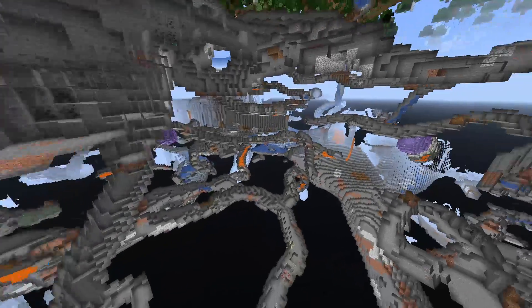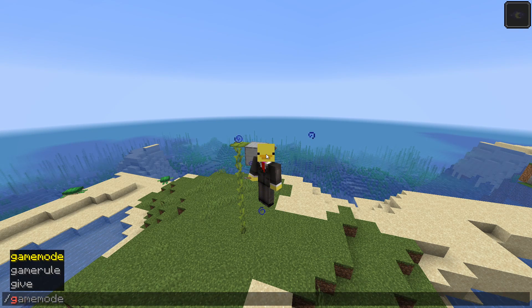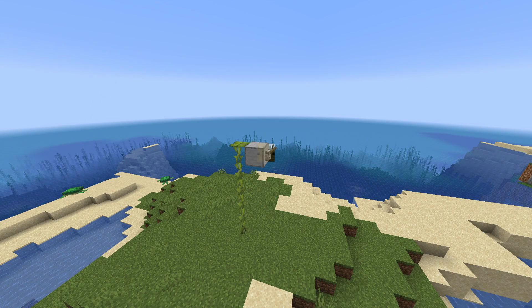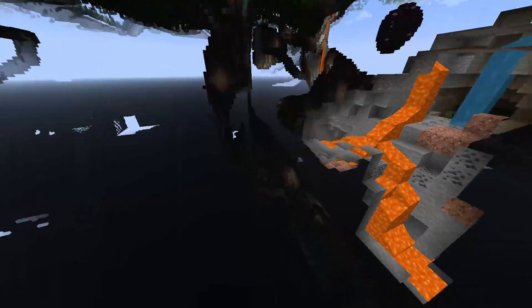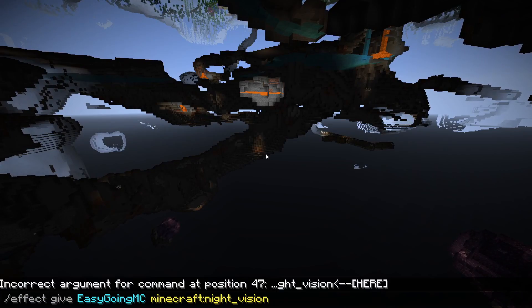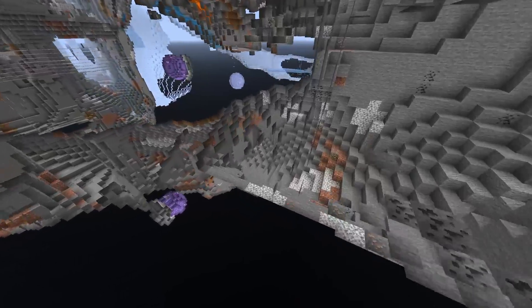I'll give myself some night vision so you can actually see the caves in action. This week's snapshot is 21w06a and we got some big changes - it's what we've all been waiting for: cave generation has been added. This is my first time seeing the caves as well. Look at that big mine shaft - oh my god, look at that cave! This is so cool. Let me give myself some night vision here.